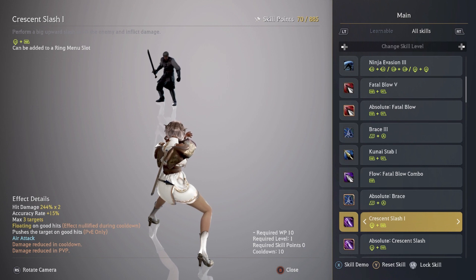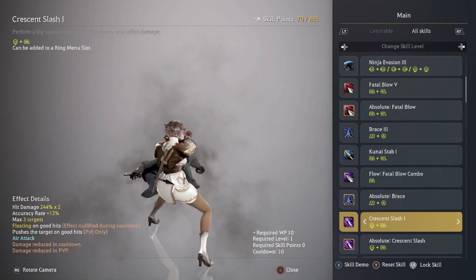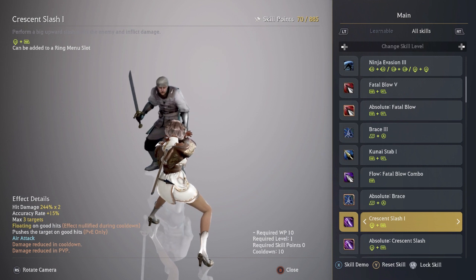Crescent Slash — I kept this at level one. Usually you'd want to lock this skill, but I kind of keep it unlocked for PvE situations because I want to do as much damage as possible during pre-awakening. In a PvP scenario I may lock it — there are other options — but many Kunoichi use it in a combo. For now I kept it at level one.